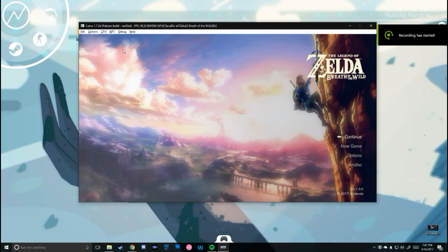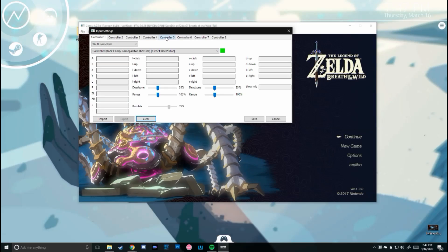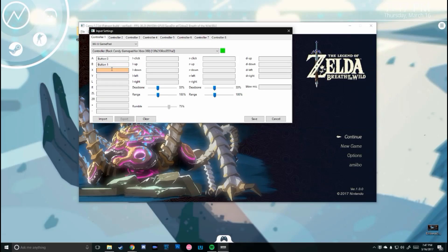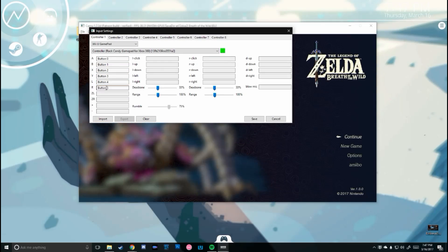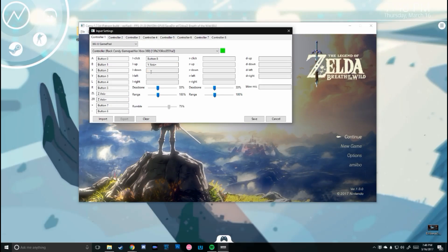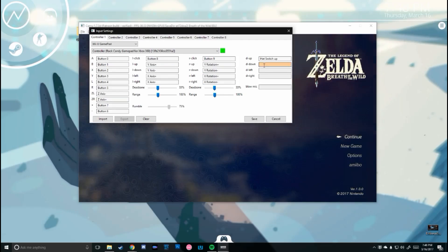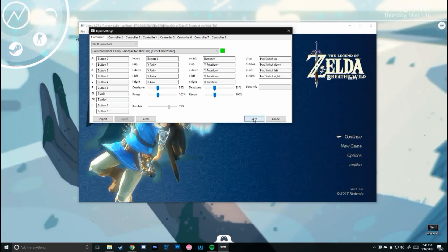Now let's set up our controller. You pretty much have to do this for this game especially — keyboard and mouse doesn't really work well with SEMU. So click options, then input settings. At the top drop-down, select Wii U gamepad. Then click the button next to each option and press the corresponding button on your controller. Do this for all the buttons on your controller.